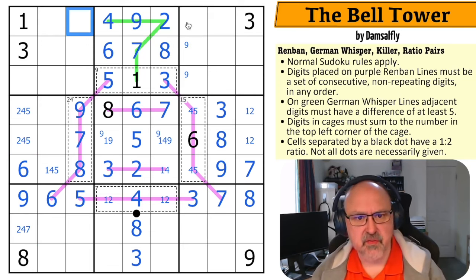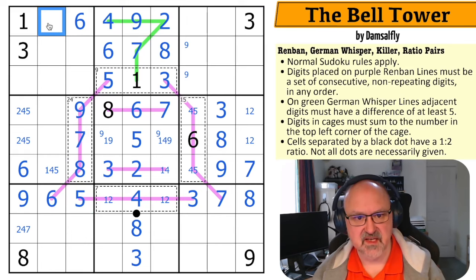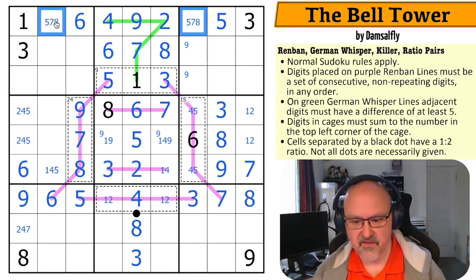This cell sees one, two, three, four, five, seven, eight, and nine — that's a naked single: it's a six. And the next cell sees one, two, three, four, five, seven, eight, and nine — that cell is also a six. So this is a triple now — that sees a seven and an eight, so that becomes the five, and I can take five out of those.